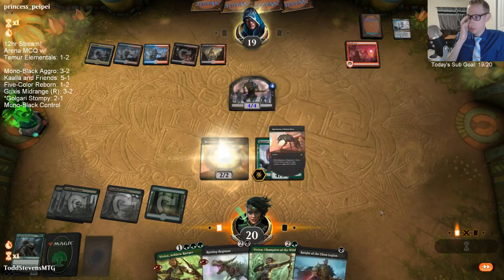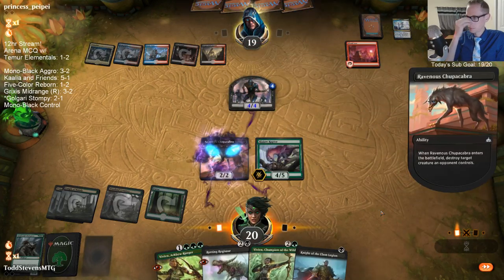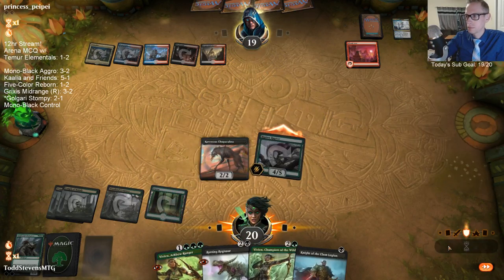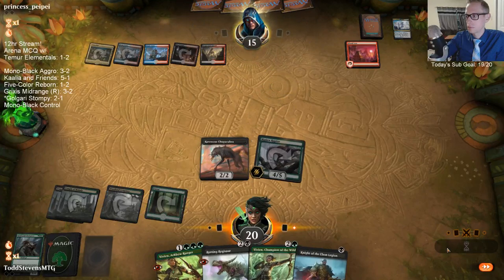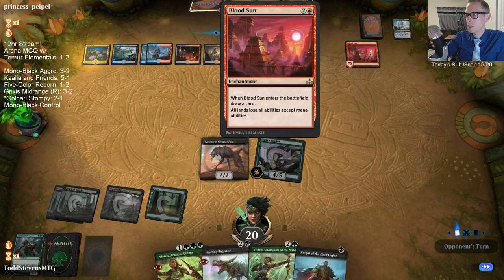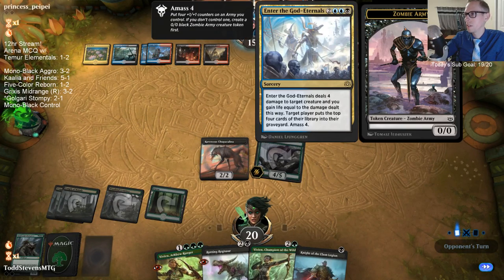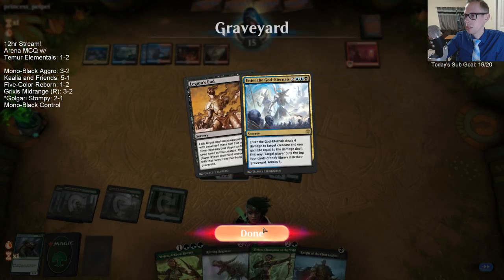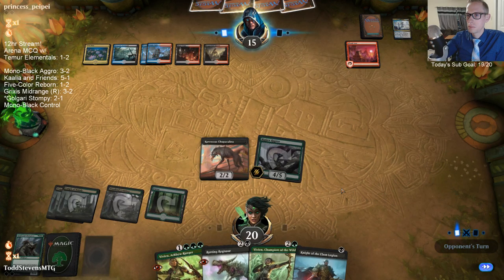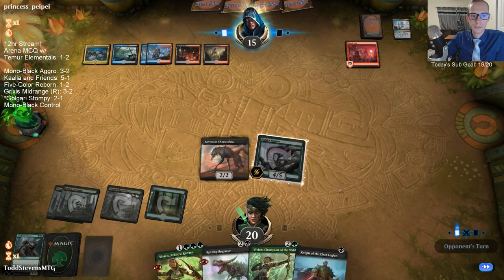Bloodsund Lotusfield is a nice combo. Bloodsund is really good against Scapeshift obviously. Enter the God Eternal is pretty good against Vampires, so is this. This looks like Grixis anti-Scapeshift Vampires here. That's pretty big game.